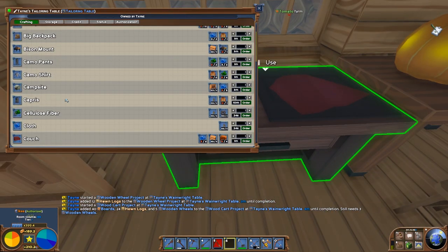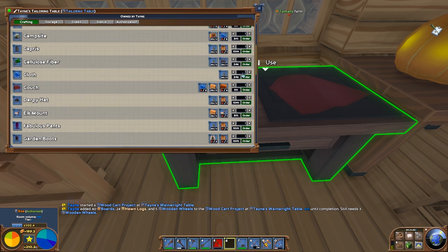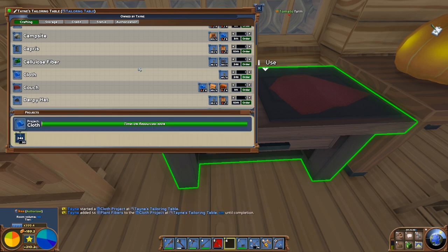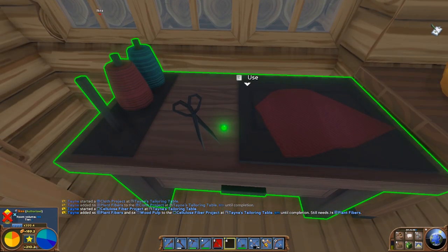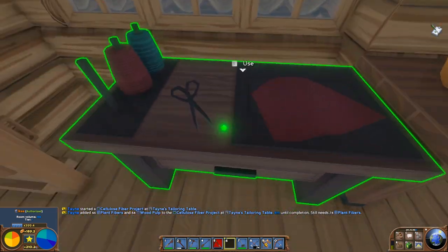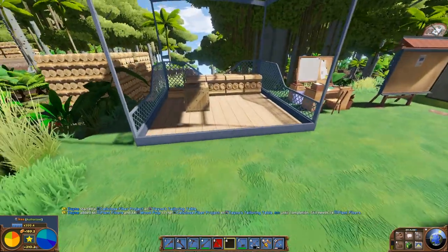I made 1 or 2 cloth and then immediately went to level 7. Let's make 20 cloth now, then cancel the queue and make 20 cellulose fiber. We don't have enough plant fiber, but we have plenty of wood pulp — 1,000 here. If time is not an issue, you can just queue it on one table. But two, three, or four tables is definitely nice to have.